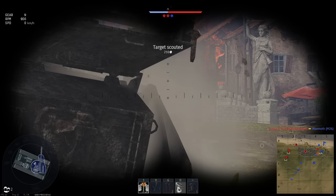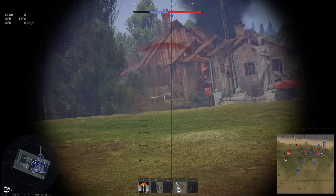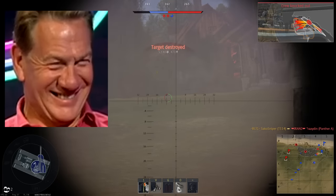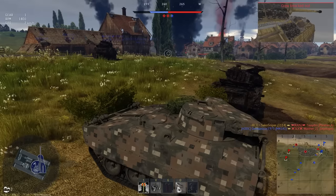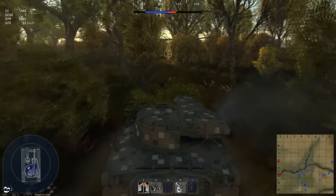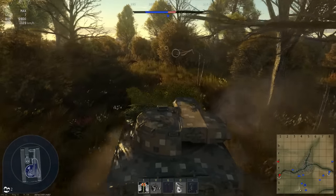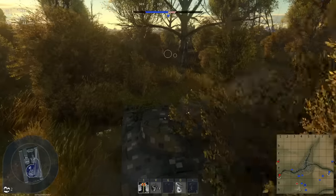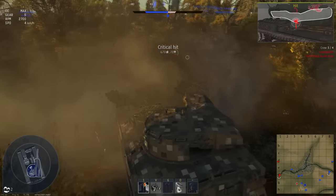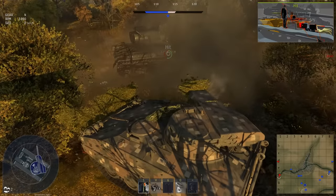Being an American light tank built in the early 60s, designers used aluminium for construction. While very light compared to steel, it offers far less protection — a choice made mainly for logistical reasons. Being built out of aluminium, testing the armour against high-calibre cannons is a little pointless, so we're going to use the HVAP bullets fired by the Kugelblitz, a common German anti-everything vehicle also found at battle rating 6.7.